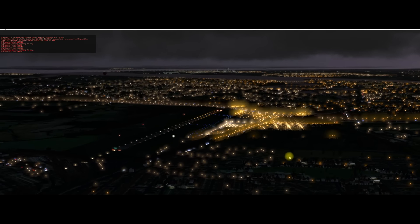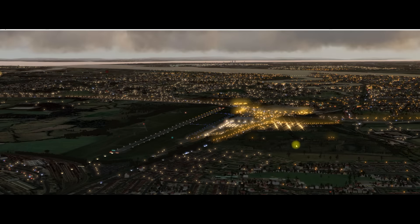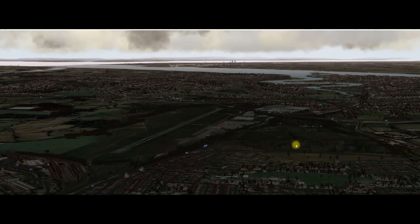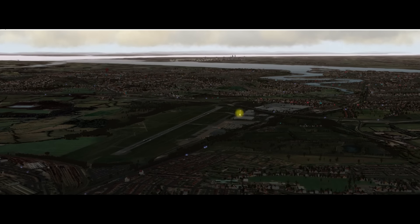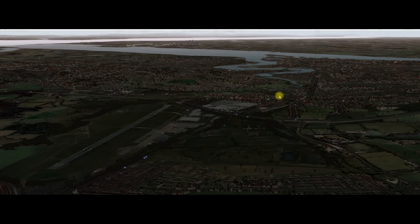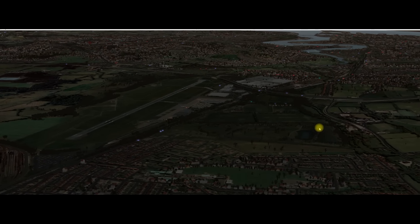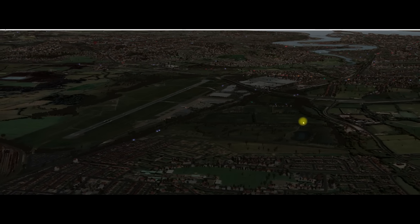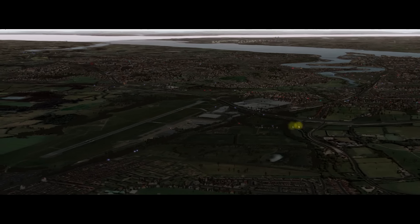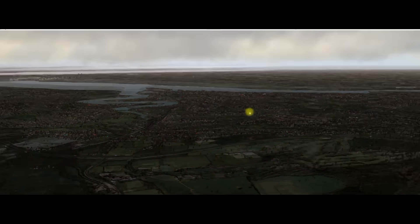So all of these things together really make an airport stand out - payware airport, payware photo scenery for the UK. One other thing about the UK scenery: it is only 80 gigabytes on your hard drive. If you were to download the orthophoto stuff it would be huge - very, very big indeed. Anyway, I hope you get the picture of how it can all come together. It looks really good. I like that.